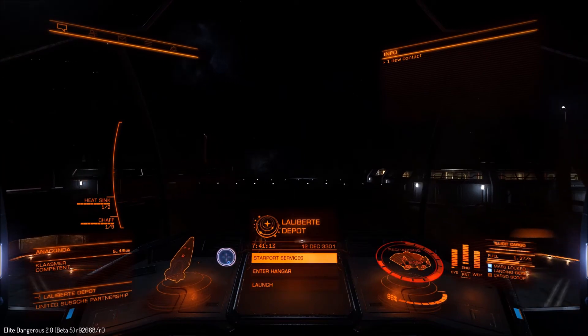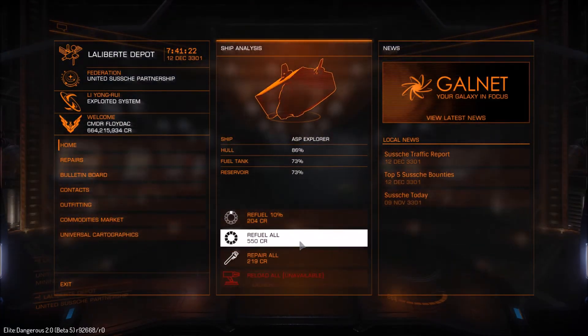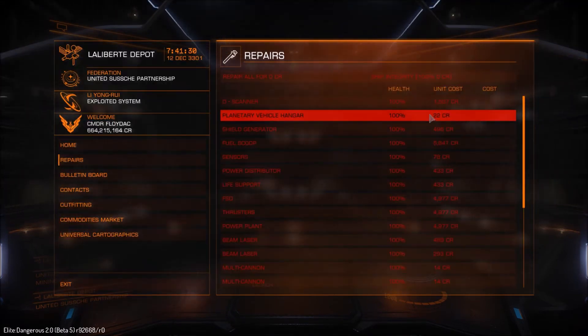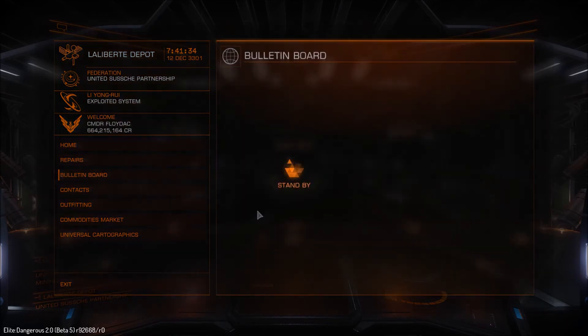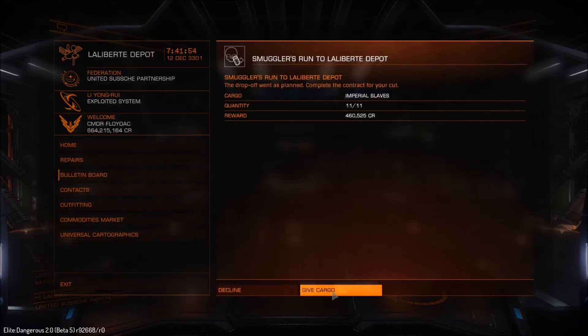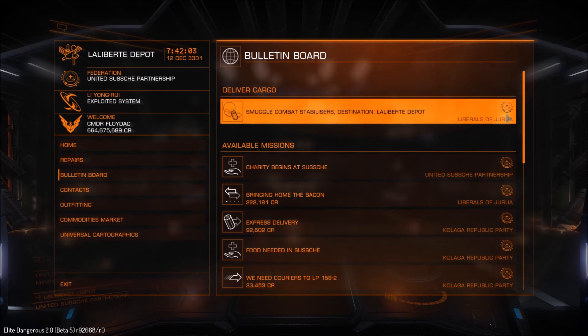Let's hand in the missions. They're not fantastic missions — they're all around about half a million each. But put the two together and that's a cool million for 90 light years. I don't think you can really grumble at that. If you stay there long enough you'll be able to stack the missions up — you normally get a fair bit of time on them. You'll make a lot of kudos as well.